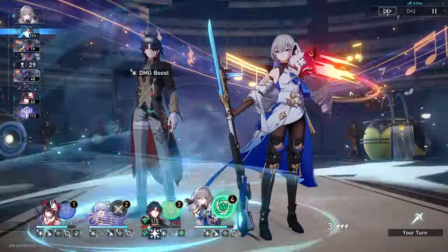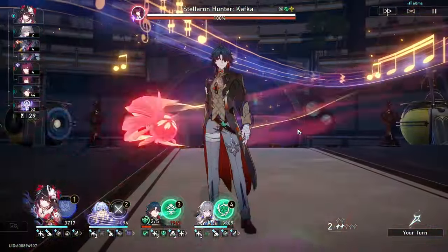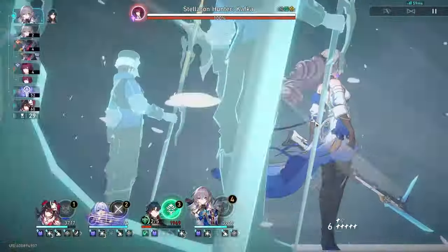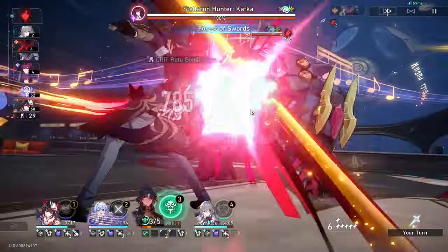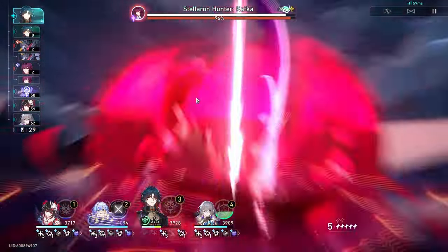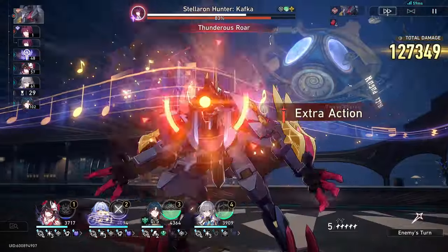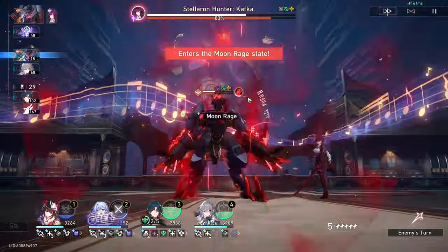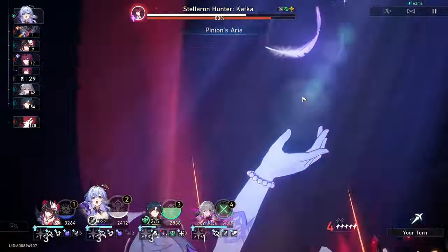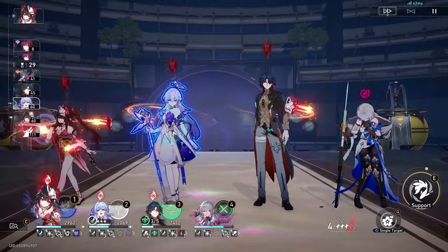This will also help me start the next round with Blade's ultimate ready. If you're trying to zero cycle, you ideally want Robin to have her ultimate ready before the cycle ends - for a one cycle it's not as vital but still nice. We're also doing the same game plan of focused targeting the pet over Kafka, because we really don't want to get that CC. It looks like it might be inevitable though on this run.